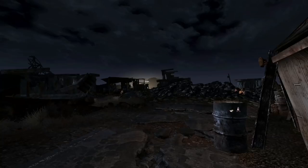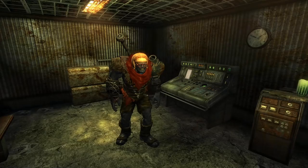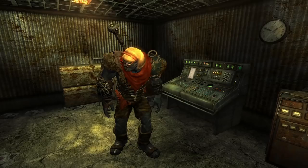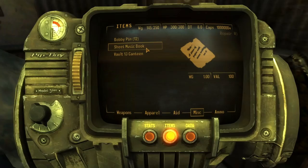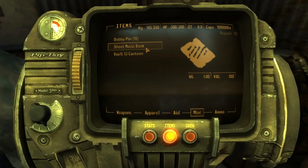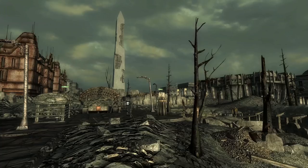In Fallout New Vegas, we can find many unique items tucked away in the Mojave. Some have a practical use and others you might just pick up because you feel it fits your personality. Even in terrible hellscapes like Black Mountain, filled with aggressive super mutants, large amounts of radiation, and Tabitha the voice of Black Mountain Radio, we can find a unique item that rare item collectors will want for their home display. Inside the broadcast building, set up by a stand by some equipment, is the sheet music book. While this item has no use in-game and a value of 100, it is still the only sheet music book we can find in New Vegas.